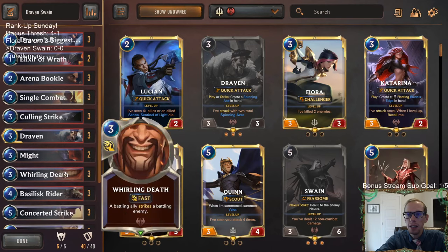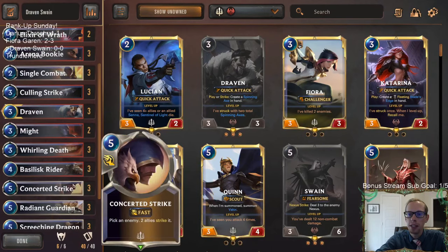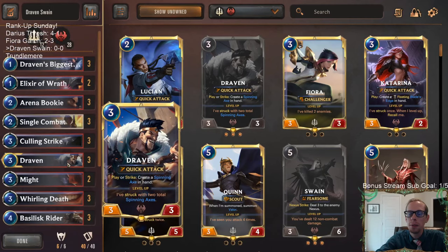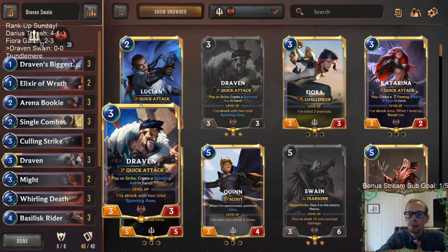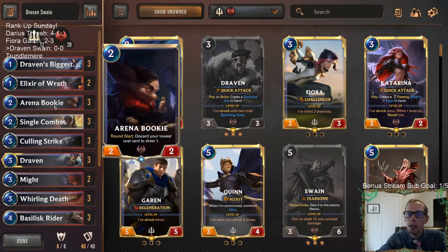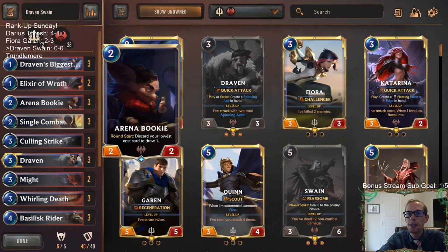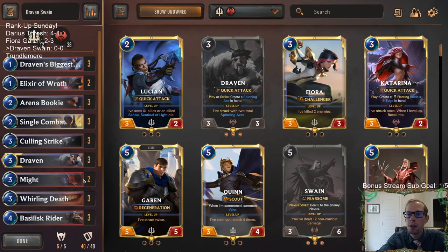Our only loss was to Frostbite because it is hard to have single combat, whirling death, and concerted striking whenever they're frostbiting your stuff. Radiant Guardian is going to be a big part of our deck against aggro. But really our deck is built around Draven — that's the card to talk about most. Draven on turn 3 is what we want. We have Draven's Biggest Fans to help us get Draven, because he produces spinning axes each time he strikes. Those extra spinning axes can help our units trade up, or we discard them with Arena Bookie — you get free spinning axes and then turn them into real cards. Awesome combo that really helped us out last time.